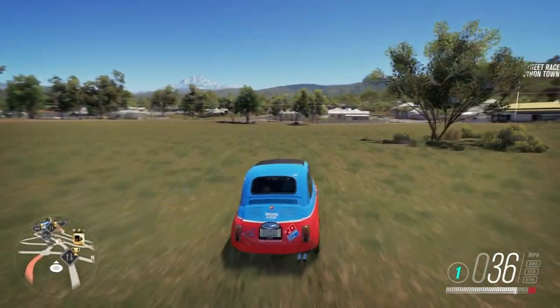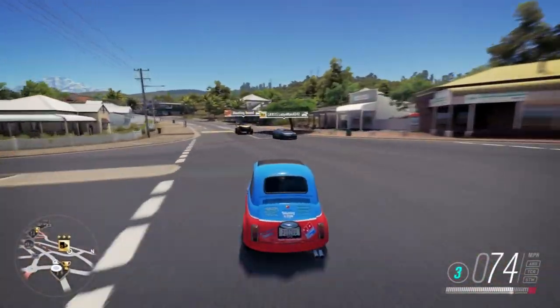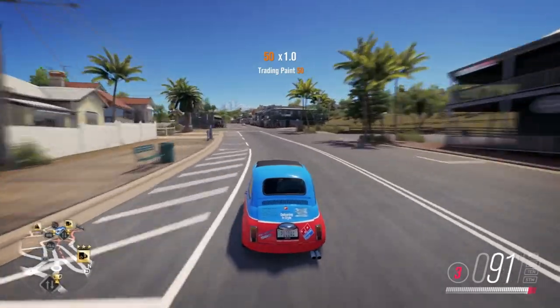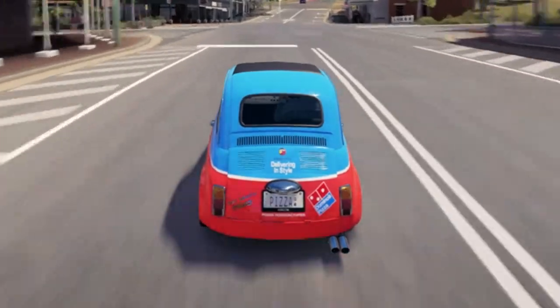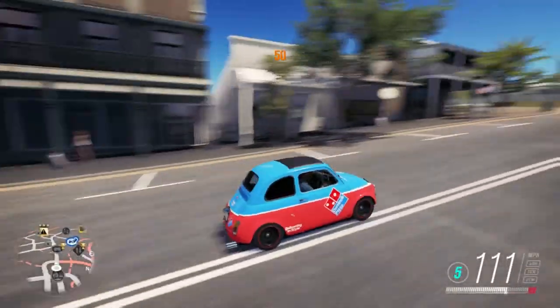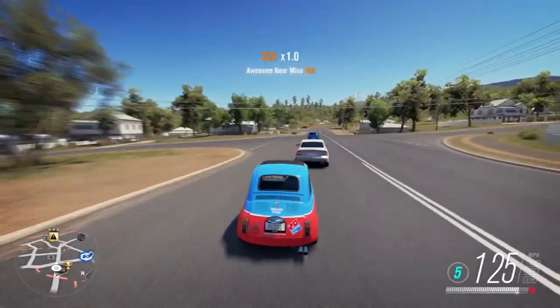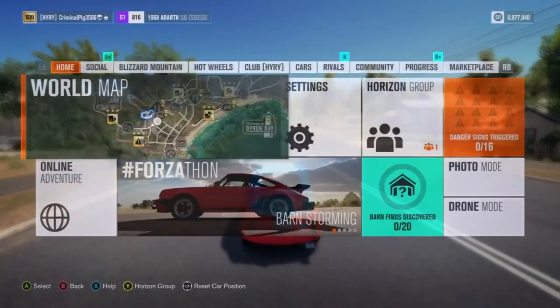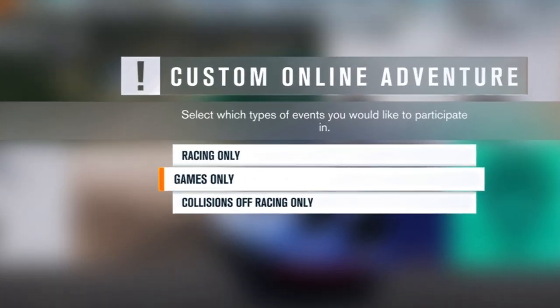I did build this, it's S1 class and it was a very good pizza delivery car. But obviously I'm not doing skits anymore and it's just sat in the garage. So I reckon we take this thing online, because online games is always fun, and when you're in something small and quick like this, anything can happen really. So we need to go to online adventure — custom adventure games only.